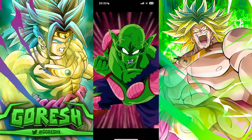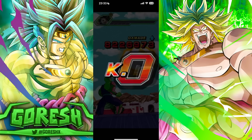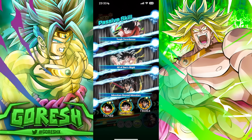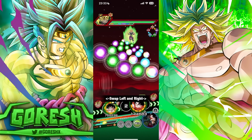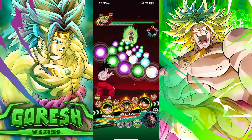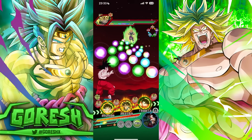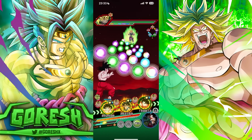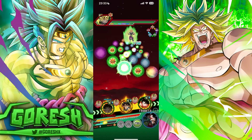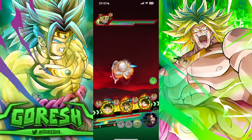Let's just get out of this phase. Yajirobe would die instantly to this. Let's get the green orbs for Kid Goku. He's guarding, which means he's going to grab some extra defense. The faster we get out of this phase, the better.